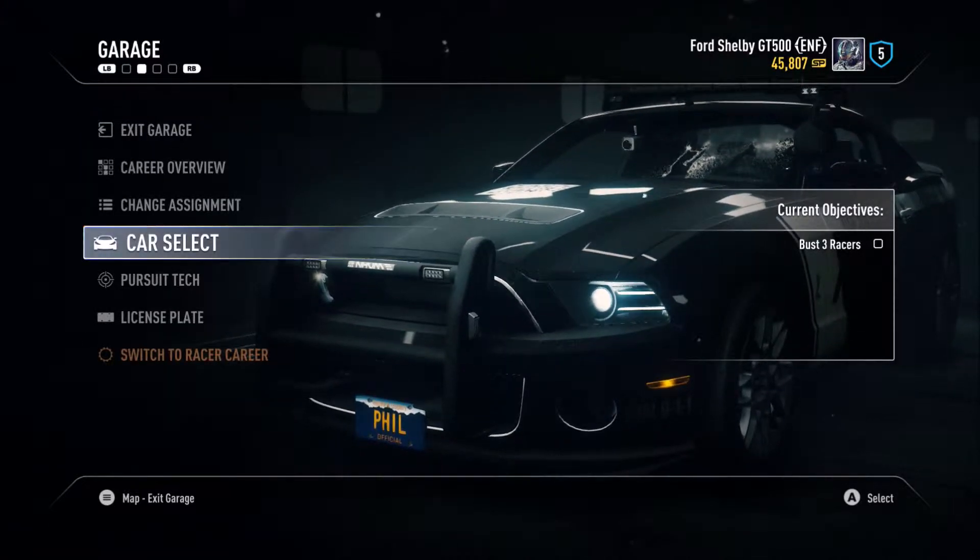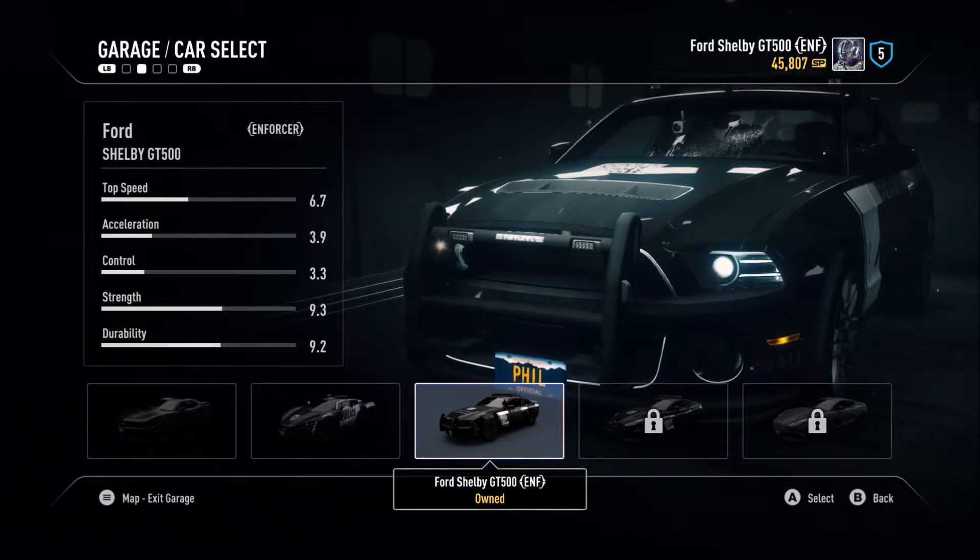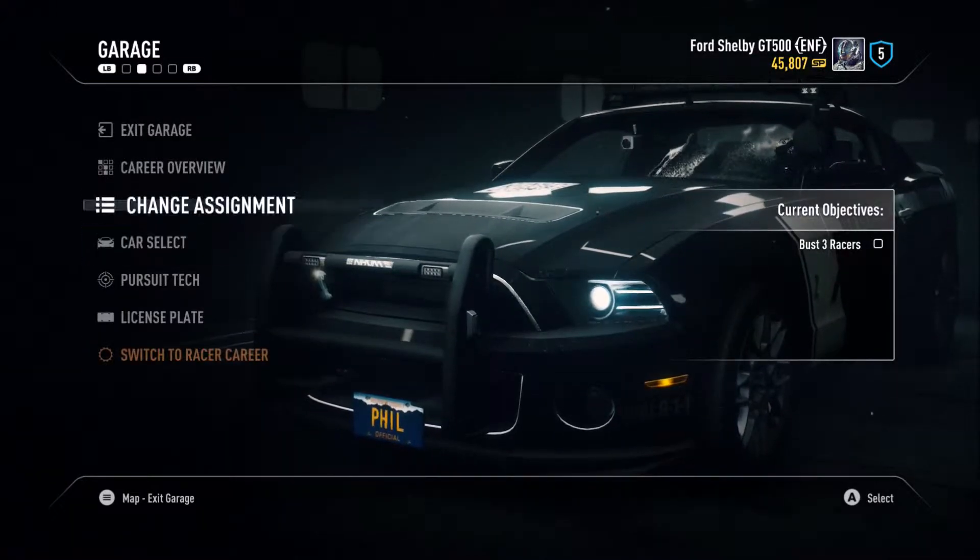The fastest way to do this is to do it as either a cop or the racer, doesn't matter who. But at level 5 you get the Ford Shelby and this is when it first becomes available.